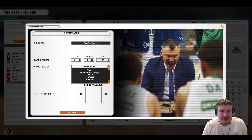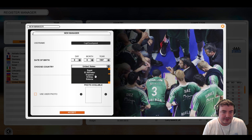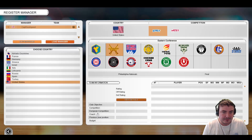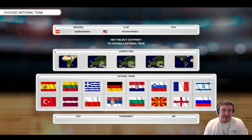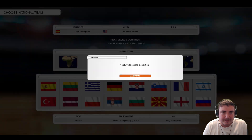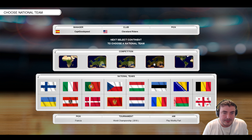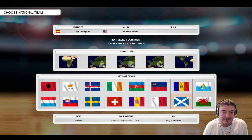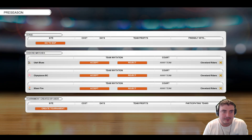I got the game off the developers — full disclosure about that — and I thought it would be nice to give it a go. So we're Captain Goodspeed taking over the Cleveland Riders. We click on that and get into it. The competition asks to select a continent for a national team — I don't want that. Is England an option? Scotland and Wales are there... there it is, England!